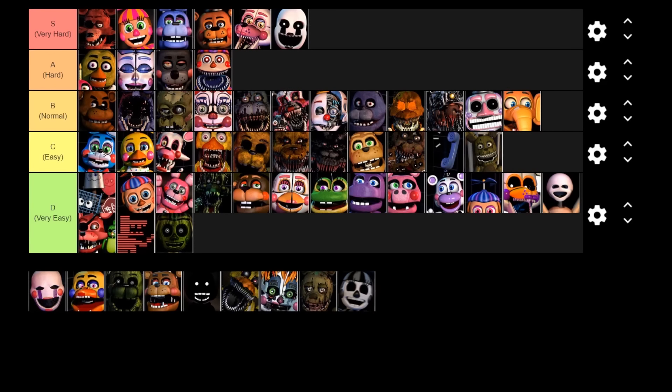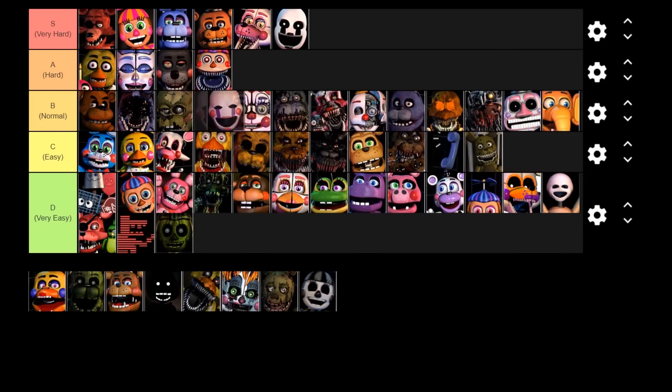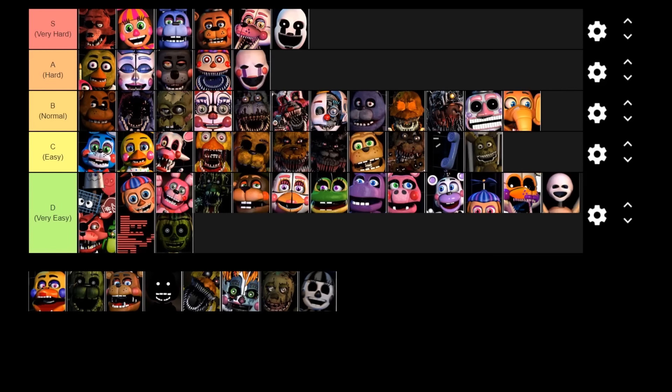Next up is the Puppet. I think the Puppet is probably the easiest to deal with out of all the Death Coin animatronics. He is way less annoying in this game than in FNAF 2 because his music box doesn't wind down as quickly even on 20 AI. In any situation the music box is always really, really annoying, but in this game I don't think it's annoying enough to be put in the S tier, especially because we have the global music box which makes it much easier to deal with the Puppet. If the global music box wasn't in this game I would say the Puppet is S tier, but because we do have it I'm going to put the Puppet in A tier.